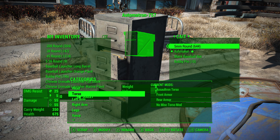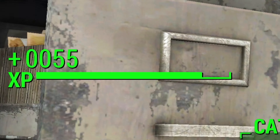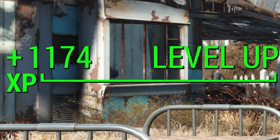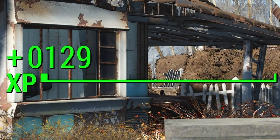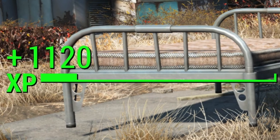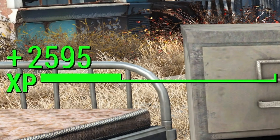The Automatron XP glitch still works after the latest next-gen update, and it has to be the fastest XP gained glitch method currently available in Fallout 4. In this video, I will show you how to set up your own XP farm.